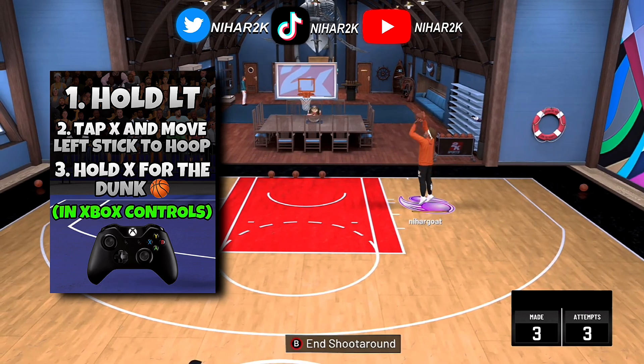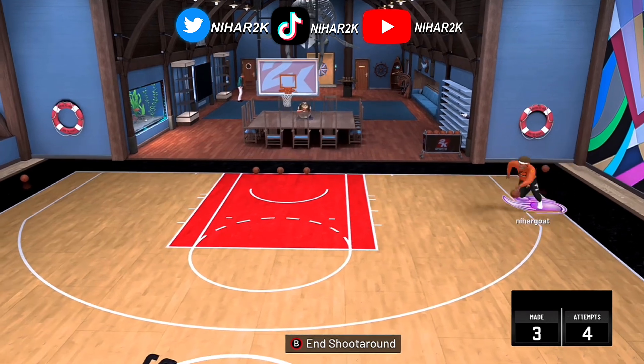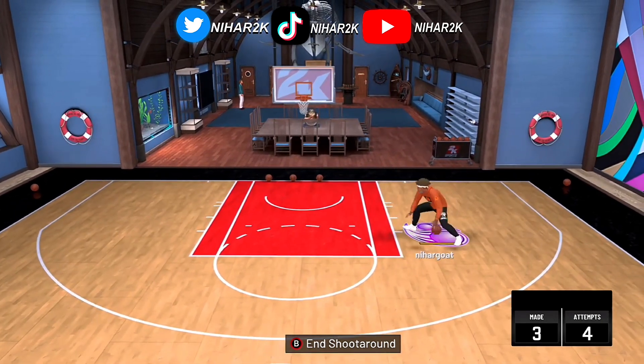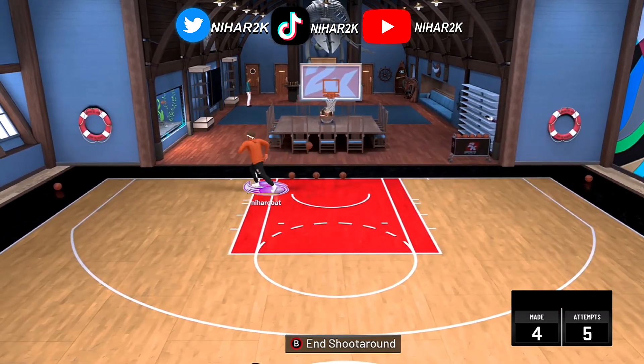That's why I have it on dribble moves — it'll make you shoot the fade if you don't have it on dribble moves. If you're playing on the 2-score or 3-score, you can just pass out. Boom, and the spin and dunk — boom, that's how you do the move.